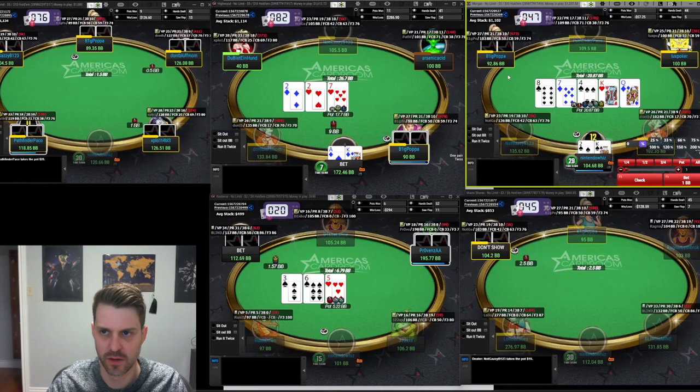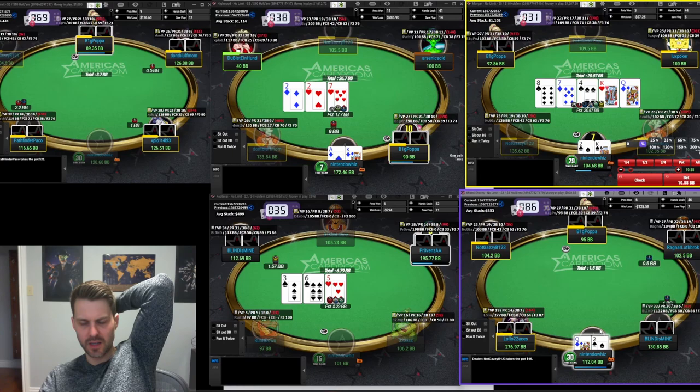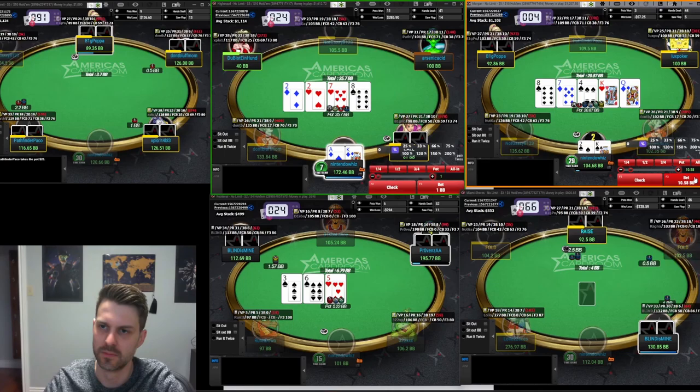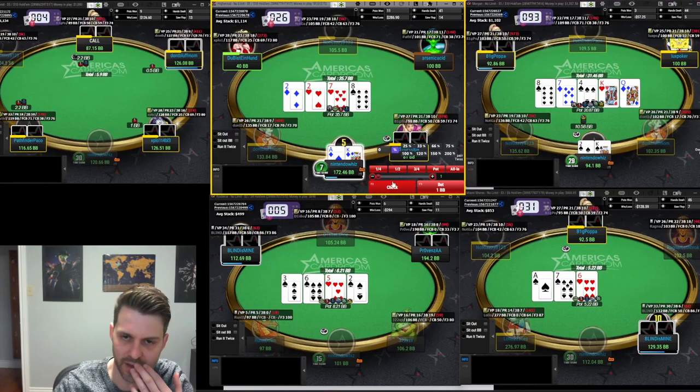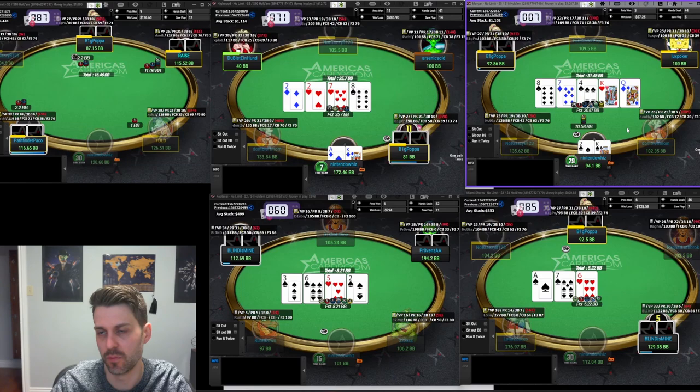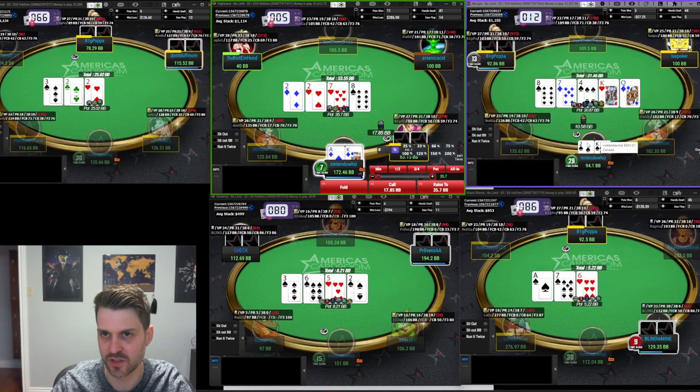Kind of an awkward spot now versus the overbet. It's interesting because you can have like queen-x — I don't think I get check-called by hands I lose to. I can definitely have some bluffs here. Ace-king I'm going to check the turn but this is a little dicey. He can have hands like queen-six, queen-five, just queen-x of spades, but I definitely leave myself open to getting raised — though the deuce I don't think is super relevant.